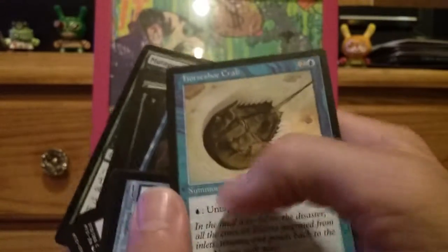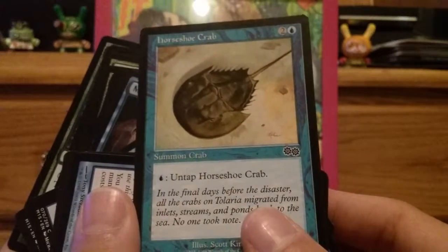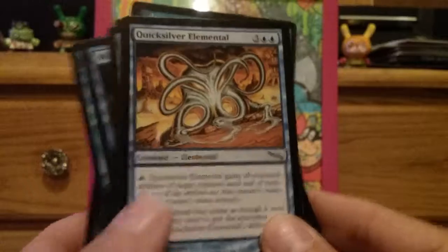Quicksilver Elementals — regular ones. I think I needed a regular one. I'm actually building other commander decks too. Horseshoe Crab — this is going for the Kash experiment deck. Horseshoe Crab will tap to untap and you could use that to gain its abilities to untap other things with the Kash deck. Quicksilver Elemental going in there as learned from the Tolarian Academy. Very cool card.